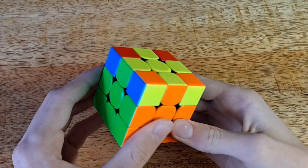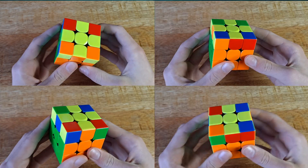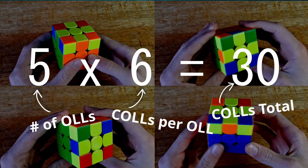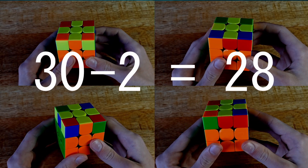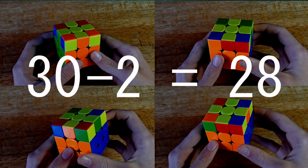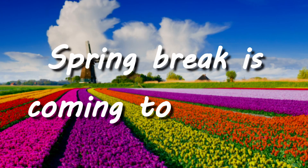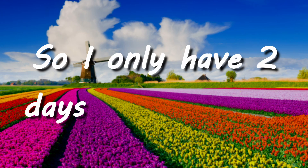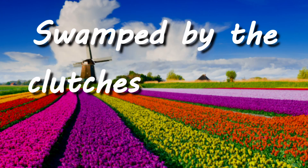On top of that, the H case, instead of having six extra algorithms to learn, only has four. So by taking off sune and anti-sune and then taking two more algorithms off because of the H case, we are left with 28 algorithms to learn, recognize, and then solve. On top of that, spring break is coming to an end, so I only have two days to learn this entire algorithm set before I'm swamped by the clutches of school again. Let's get memorizing.